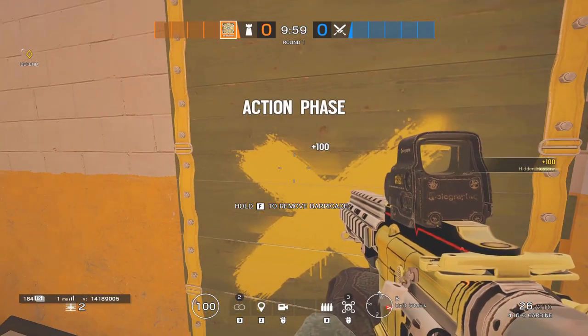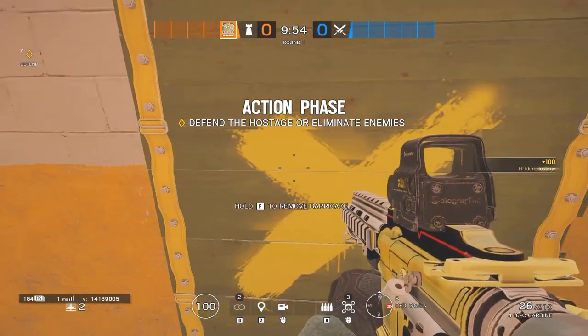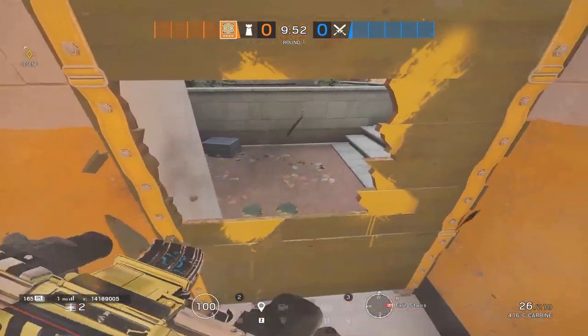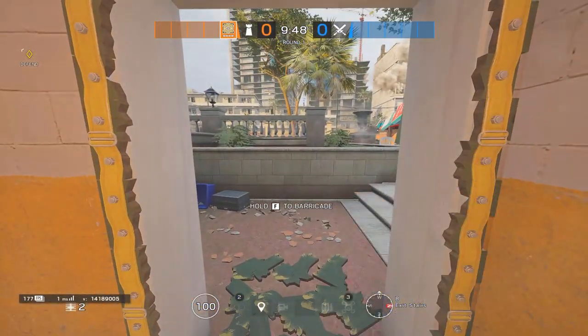Usually you will see people 2-melee and hit the barricade with 2 melees, like this, and then vault. This is really slow and takes a lot of time.